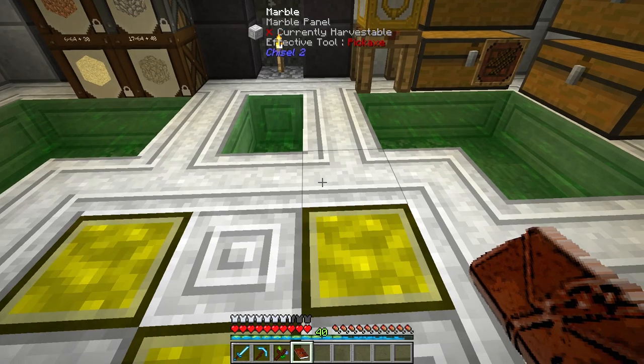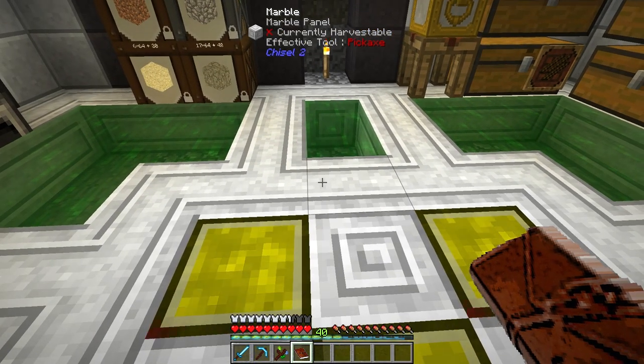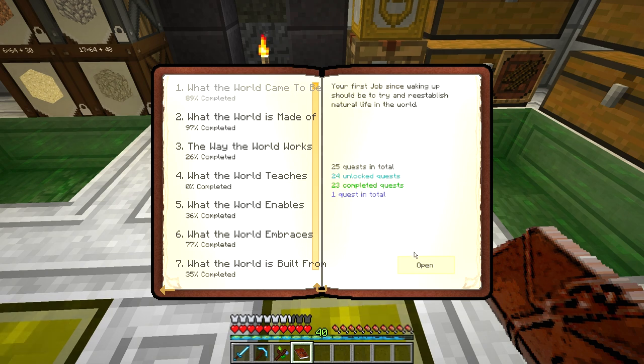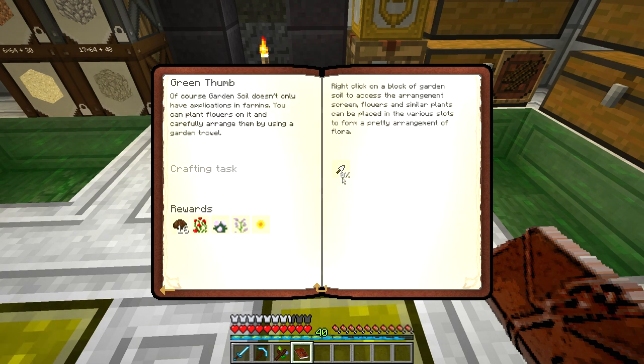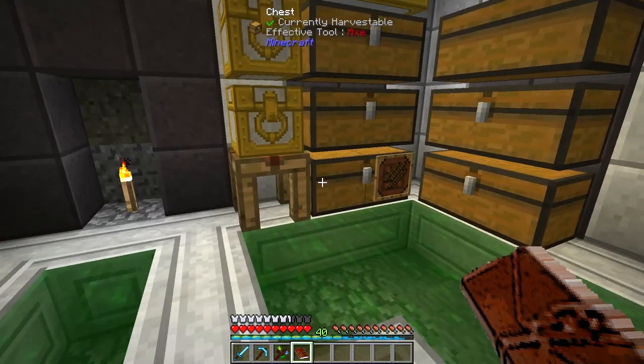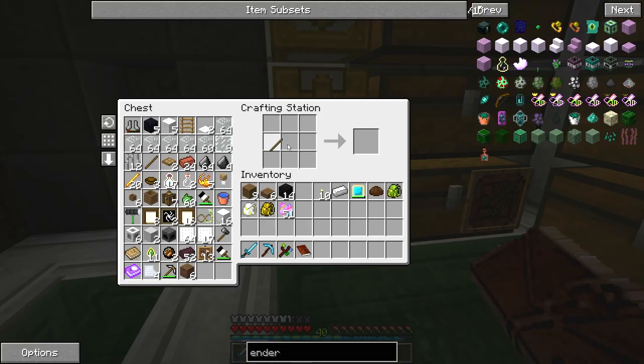So what I thought I would do is just sort of work through some of the easier quests that we kind of skipped early on, like try to finish off this. I haven't made it just because it's not that useful. Compost would have been useful early on, but it really just wants us to make a garden trowel, which I think I just did.